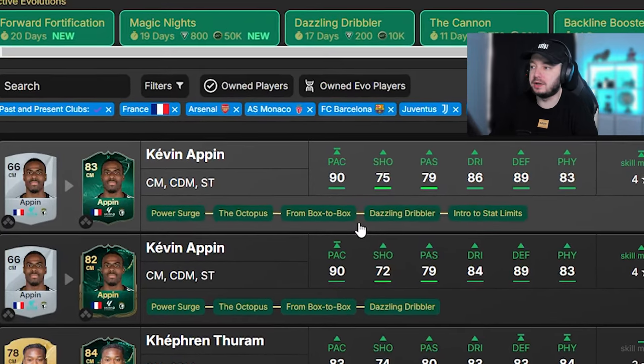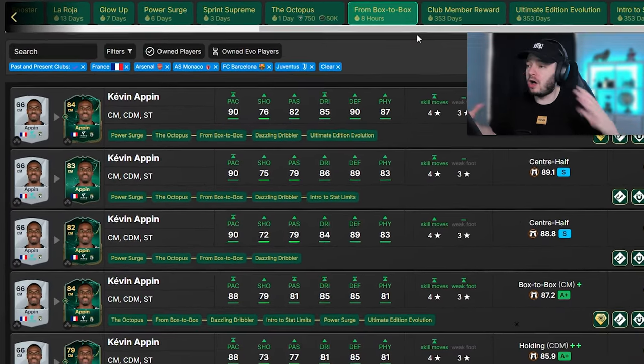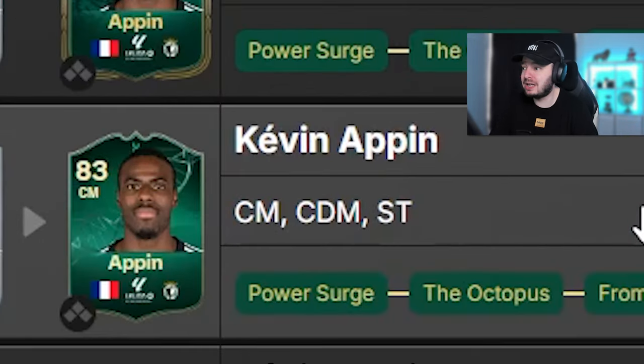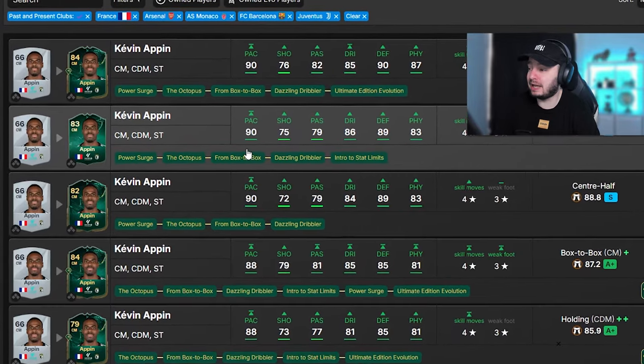Box to box is included in that chain, which is very important. If we deselect everything besides box to box - since that expires in eight hours - and set it to chain, it goes over all active evolutions. He has a slightly better card without the ultimate edition evolution. This way we find a player that has box to box in the chain, so we can see who our options are. He's gonna be hard to link since he's in the second division of Spain, but he has center mid, CDM, and striker positions. Once we have Henry as an icon he gives us a link, he's French, and with a few more icons or French players we can put them on full chemistry no problem.